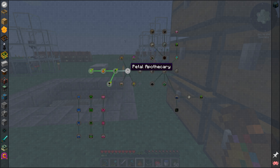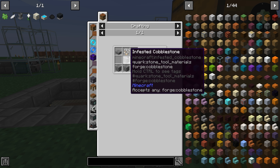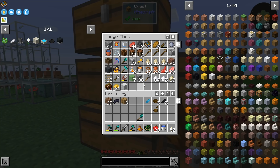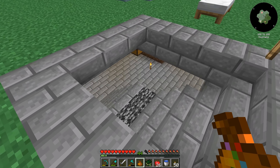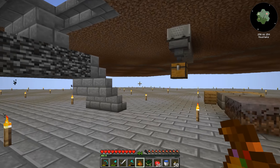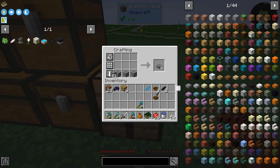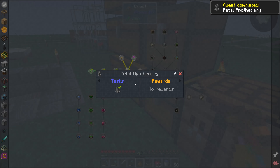The petal apothecary — this is what we were wanting to make anyway. A petal apothecary is made with one petal, some slabs, and some cobblestone. I don't have cobble up here, so let's go down and grab cobble. I grabbed a stack, brought it back upstairs, made some slabs, and there's our petal apothecary.